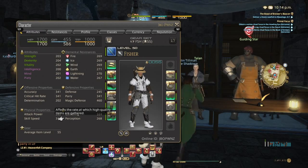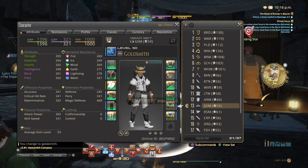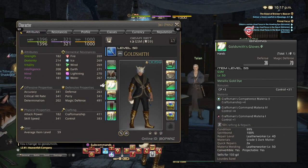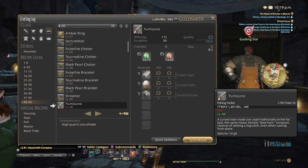Next we need to get our bait. Now, I know there's a couple of leaves that you can do the bait for, but you can also do this with goldsmithing. For the leaves, there's also a quest — a La Nosia side quest, which is given to you at level 50. I believe this is one of the fishing side quests for that.